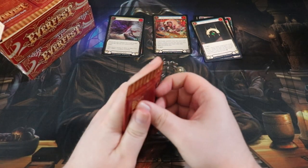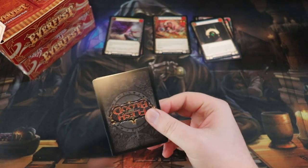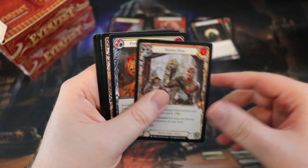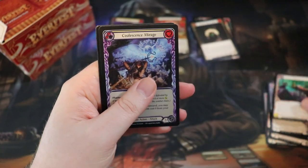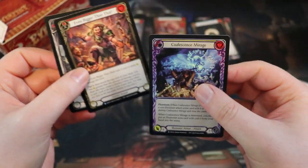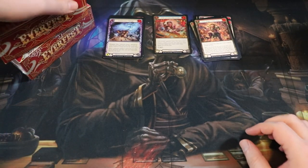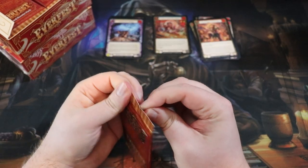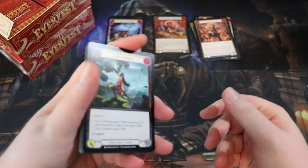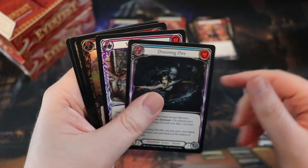At this point I've opened an ungodly amount of Everfest - I'll have to think about how many cases. We have a Coalescence Mirage, Even Bigger, and a Slice and Dice - all three are really good and playable. That Coalescence Mirage, do not underestimate it, it's a good one and I think it will see play in some Prism lists.